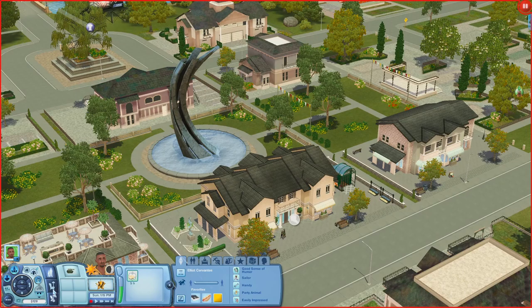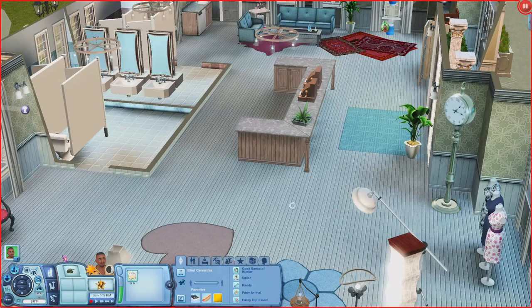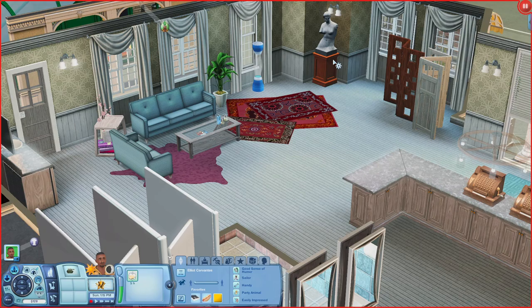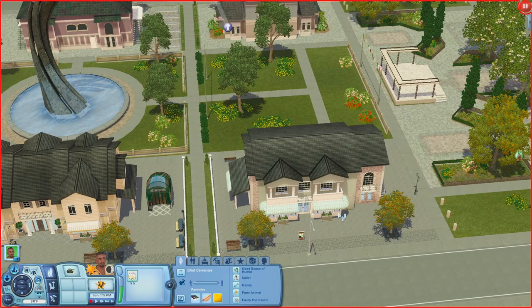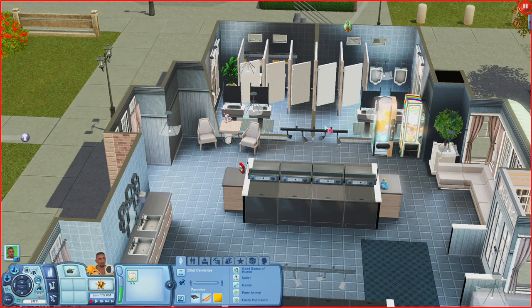Next door is Rubens Rubble and Rubbish, a consignment store with chairs, tables, lamps, mannequins, seating, bathrooms, a mini fridge, room dividers, a sculpture, a lava lamp, and consignment registers. Then there's the Bubble Up laundromat with washers, dryers, seating, sinks, vending machines, a bathroom, and extra seating areas.